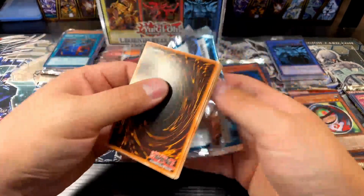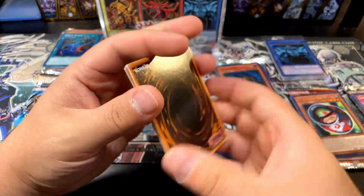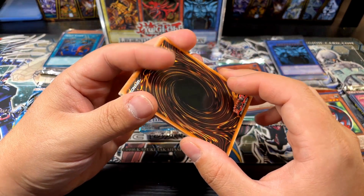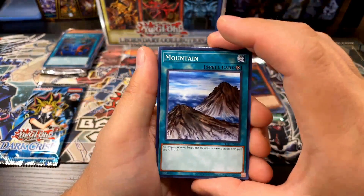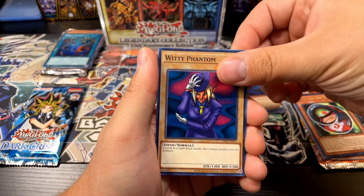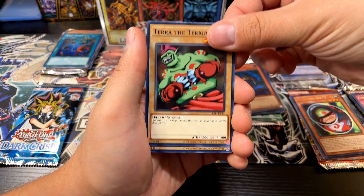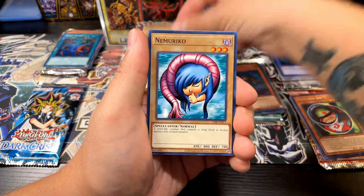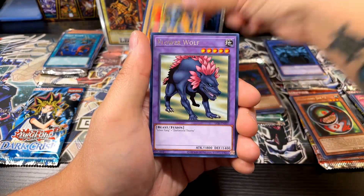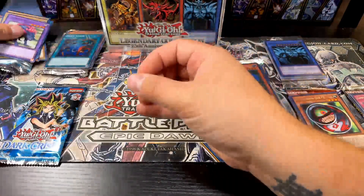Last in box one we've got Legend of Blue Eyes White Dragon. I'm still looking for my chase card — the Red Eyes Black Dragon. That's my favorite card in any of these sets and I still need it. Mountain, Dark Gray, Witty Phantom, Legendary Sword, Terror the Terrible, Dark World Thorns, Nemariko, Hard Armor, Flower Wolf. Not quite the Red Eyes Black Dragon, but that's cool.